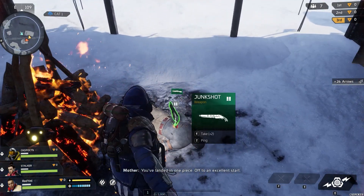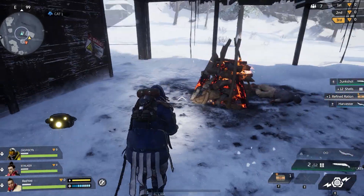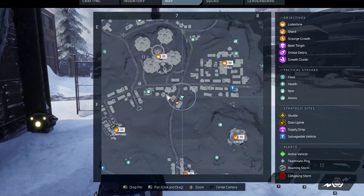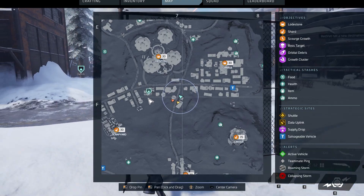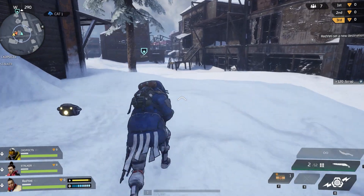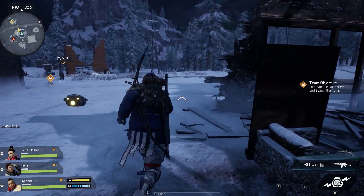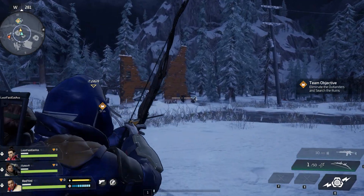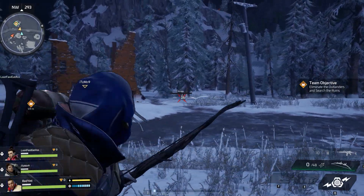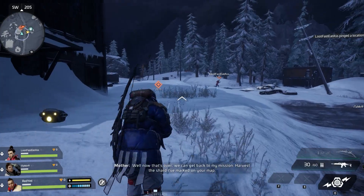When you wake up on Earth at the start of a match, the first thing you'll need to do is grab a weapon. There should be several near your location, and you won't encounter any enemies when you start, giving you a precious few minutes to grab gear and any scrap from nearby structures. Your first instinct may be to rush straight to a larger outpost and start harvesting data, but unless you're certain of your starting gear and your teammates' ability to survive, you may want to divert to a small cache or two first to stock up. In Scavengers, there's no such thing as being over-prepared.